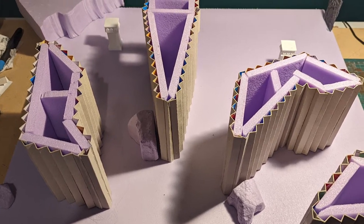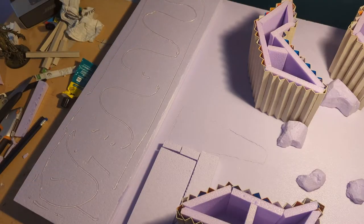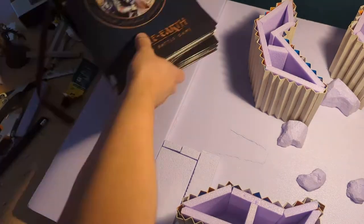With the basic shapes complete, I marked my layout onto the board. I added some elevation to the north quarter and set to work embedding my structures within it.